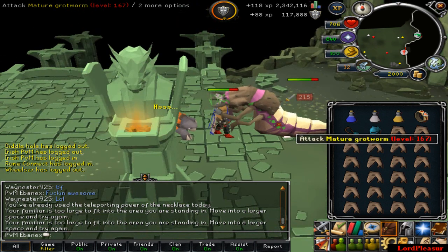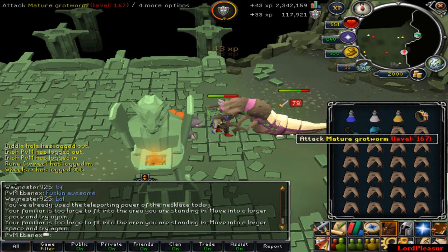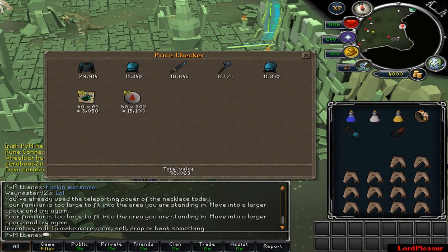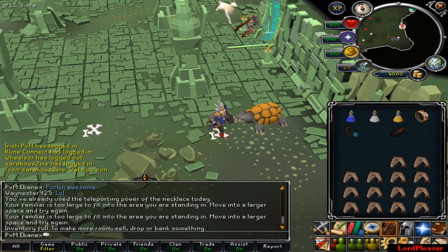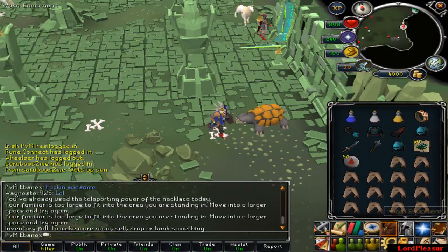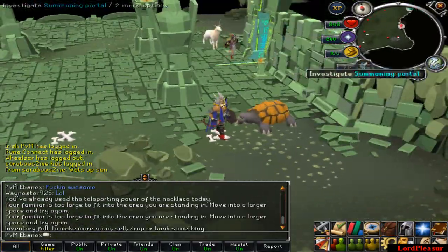I'm going to kill quite a few more. After about 9 to 10 minutes of killing these, I've made 98k in items and 4k in coins. I would definitely suggest a Ring of Wealth — I was here before without one and the drops were nowhere near this good. So for sure bring a Ring of Wealth.